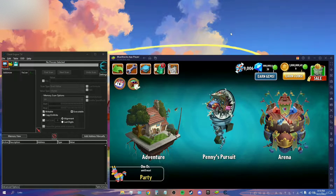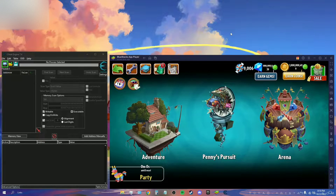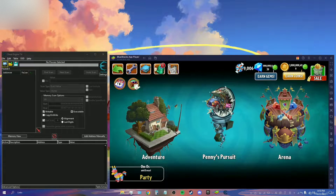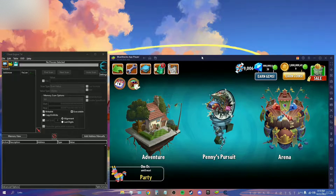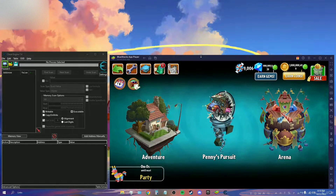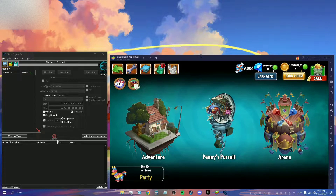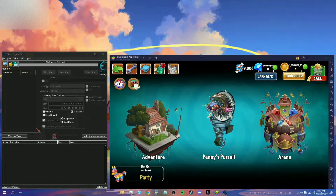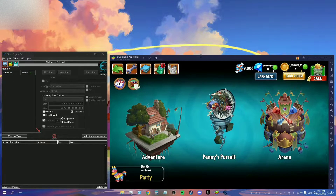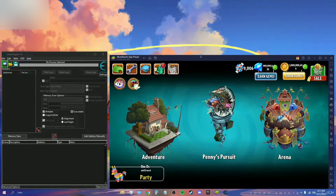Welcome back to another video. Today's video is how you can hack Plants vs. Zombies using Cheat Engine. I'm playing Plants vs. Zombies on my laptop — PC works fine as well. I'm playing it through BlueStacks, which is an Android emulator. You'll probably have to search up another video on how to download BlueStacks, but it's really simple. You can just search up BlueStacks download on Chrome and use the first result.